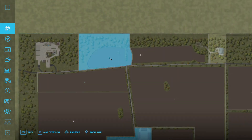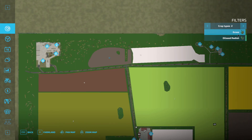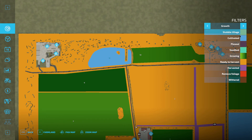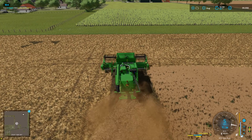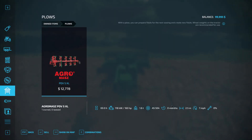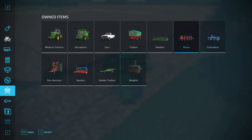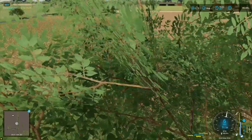The field we own is up here — field 12. The current state just says cultivated and it does need plowing, so I guess that's where we're going to start. We do have a plow, 2.5 meters — I'd like something a little wider than that, but at this point I think that'll do us good. Let's head back over to the shop real quick.